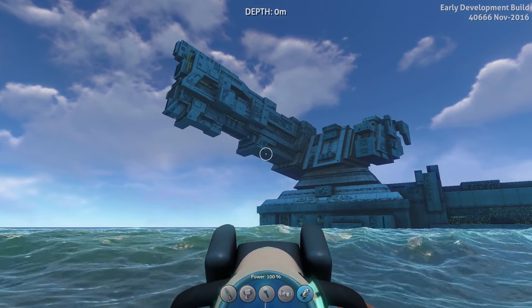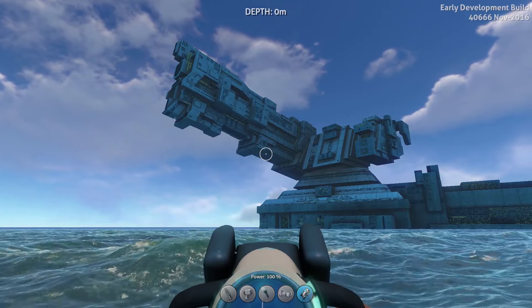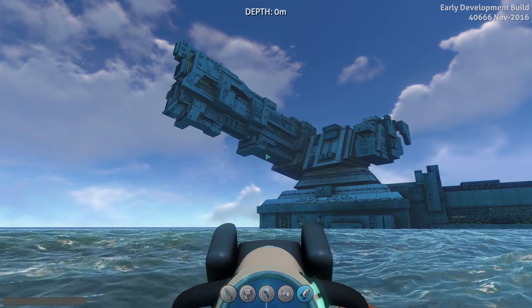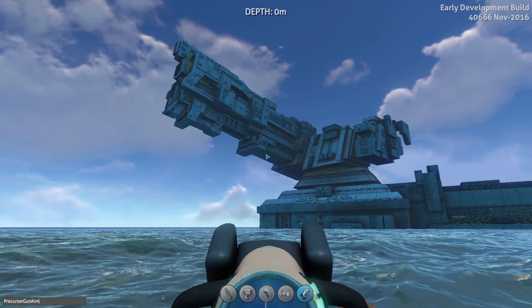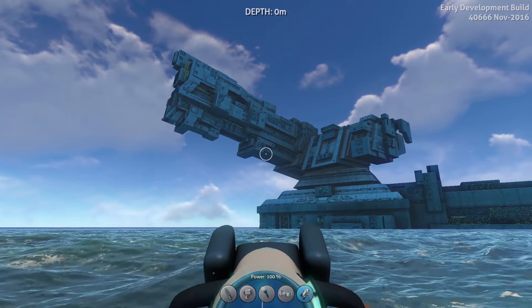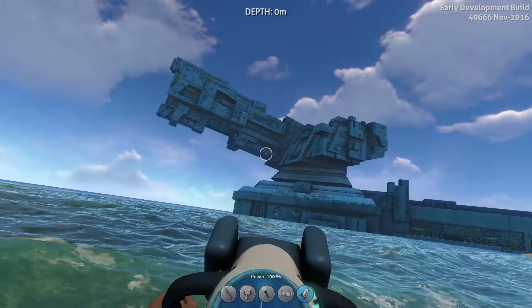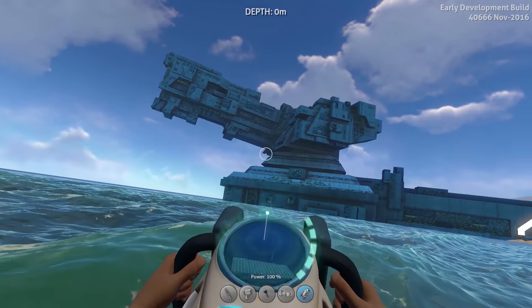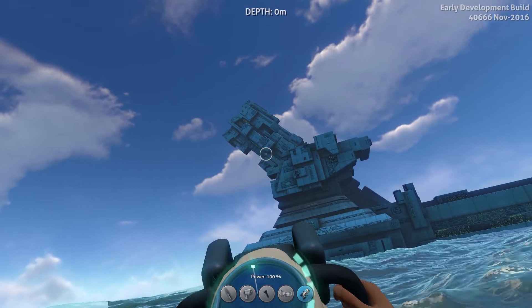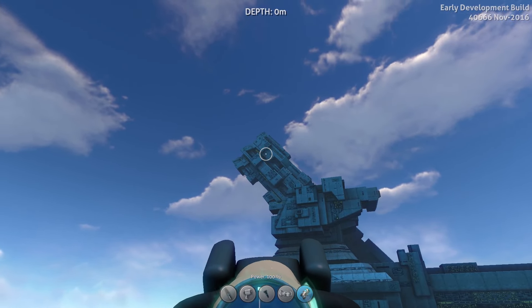They have updated the animation for the sunbeam effect where we shoot it down, and also supposedly we can now turn the gun. So if we go in here and do this — precursor gun aim — it should be able to turn it. Look at that, no sound effects or anything, but we're turning the gun. Interesting, how far does it turn?